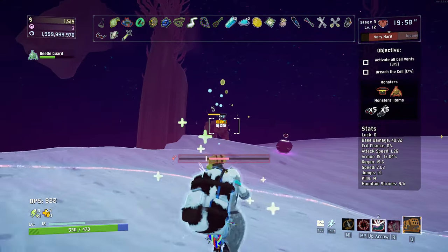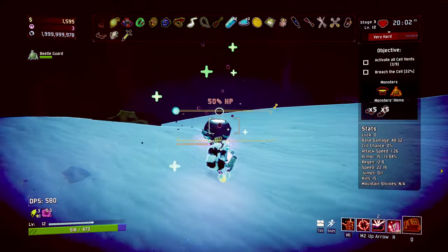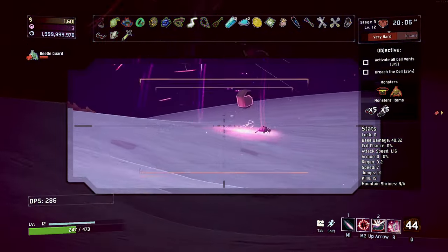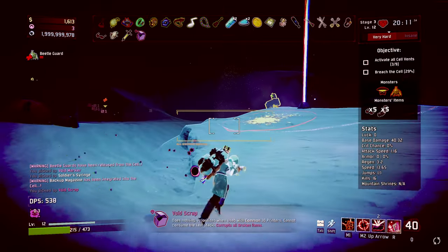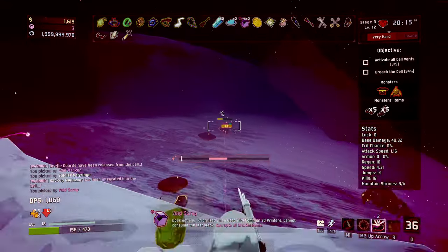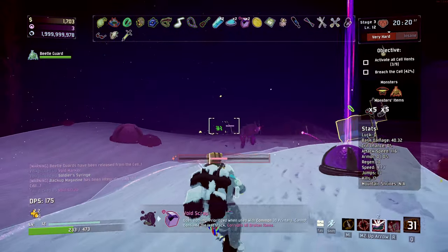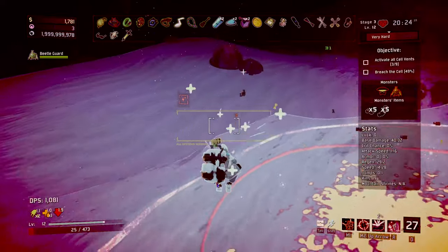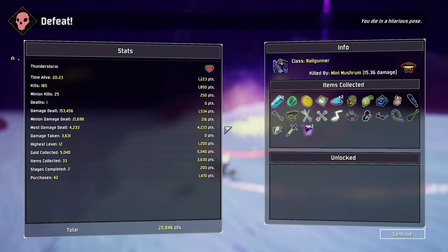Attack speed — I think we'll go with attack speed. We've got one of those out there which is a bit risky, but I'd probably like to take it. This is a bit more of an annoying spot because a lot more enemies can get to us more easily. I'm going to go out there and check what that is — oh okay, it's Void Scrap, nice. Void Scrap is fine by me. Oh, you are a scary fella. The Mushroom enemies are so difficult, man.